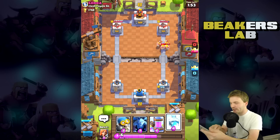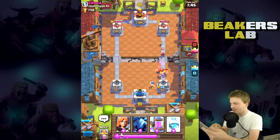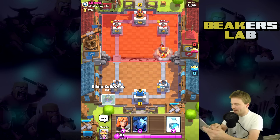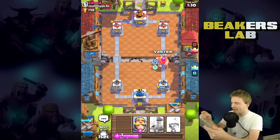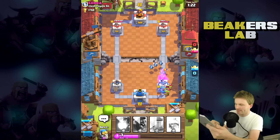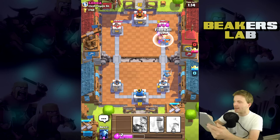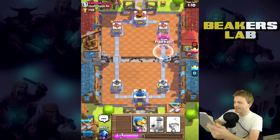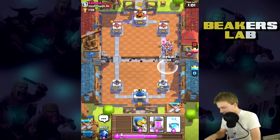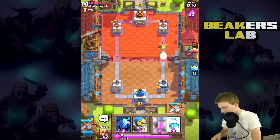Everything this guy has is like huge five-elixir cards — well played. We should stop that wizard pretty easily. Pump down — I gotta get a valkyrie down. It takes me so long just to take out a giant — brutal, absolutely brutal. He's gonna drop the minion horde, let's get a fireball ready. My tower has 20 hit points left — I don't think that's gonna last very long. We can take out that minion horde though — fireball, go go go go go! That was close.